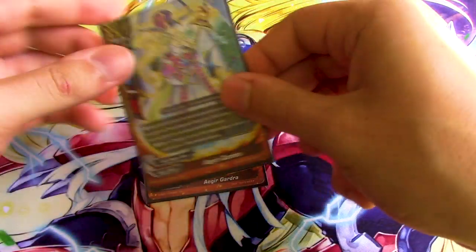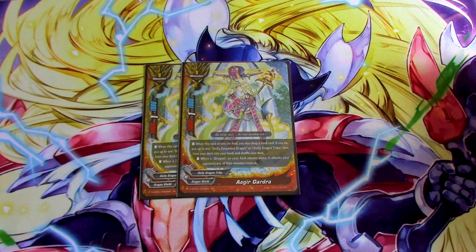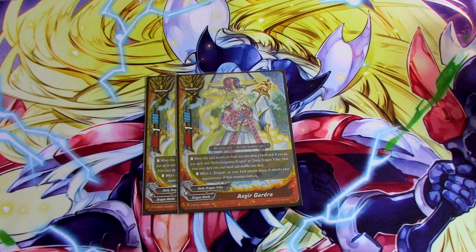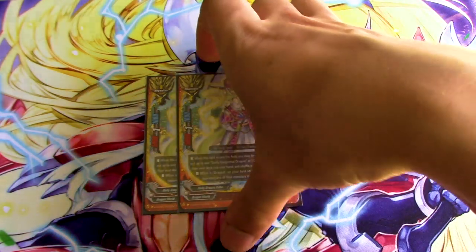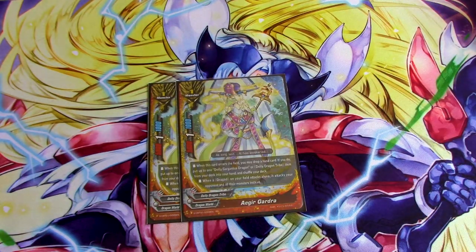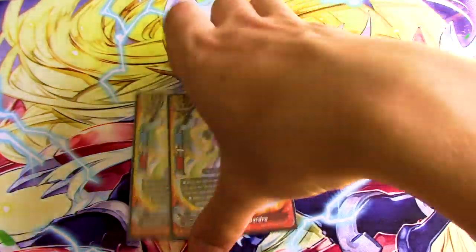Because the item is so important for the deck, we're running two copies of Adrigarja, even though we're not running Deity Gargantua Dragon. When it enters, you discard a card from your hand, search for Deity Garga or a Deity Dragon Tribe item and put it in your hand. You really need the item in this deck just to keep your Centaur from being rested or dying. Its other ability is: when a Dry God attacks by itself, it attacks all your opponent's monsters and them at the same time. So since you have triple attack, you're hitting them and their center at the same time for 10k and 2 crit. You can also use this alongside Dry God's Shine to get monsters from drop to hand, or search this, get Blade Centaur, then call this and get the item.